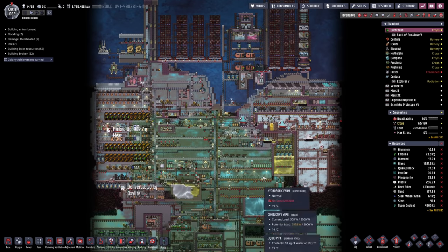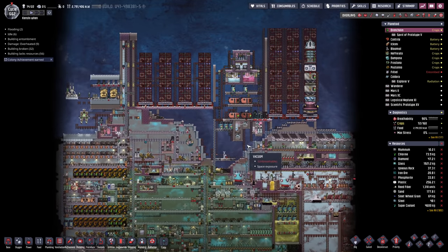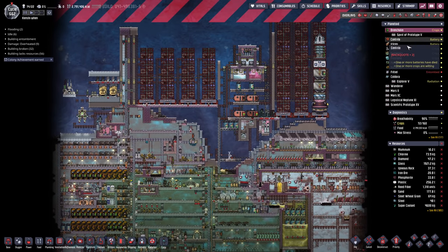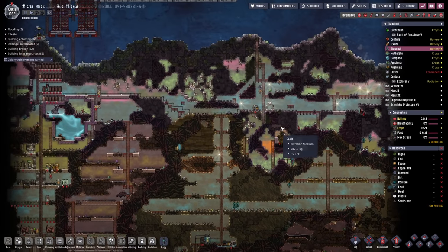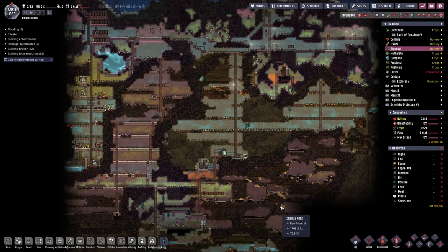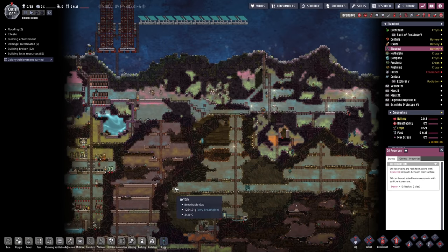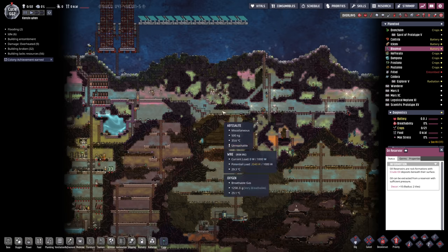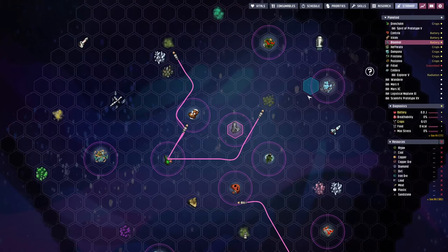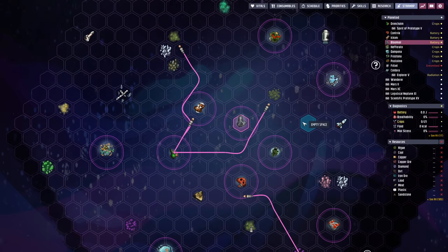We're back with Oxygen Not Included. Today's mission is to knock out most of the achievements. After that, I want to turn this oil planet into a massive power generator — there are five oil reservoirs here. The plan is to build a giant sour gas boiler and make this planet a massive power exporter, churning out natural gas to fire out to all the other planets. There are 10 planets, so we'll be able to send about a kilo of natural gas to each planet to cover all their power needs.